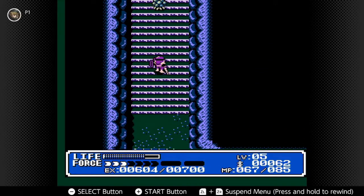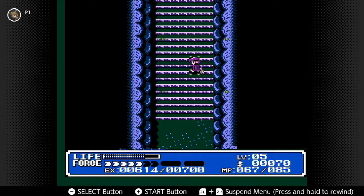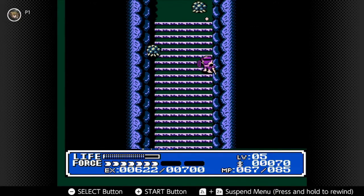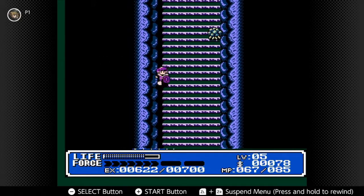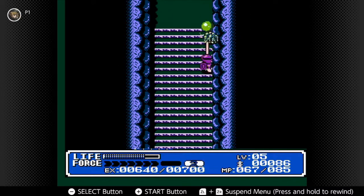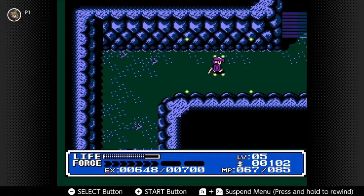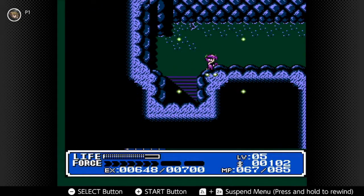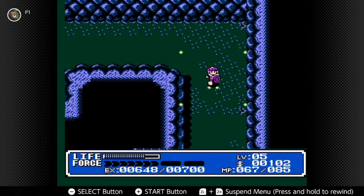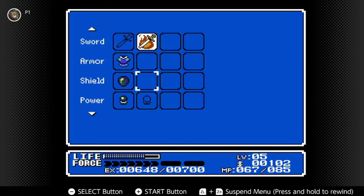I don't know what those are — they kind of look like brain spiders. We're getting the experience and the money back pretty quickly. Happy with that. Oh, music change! We're in a mystic cave now — that means there's probably a wise man. We need our fire sword again, don't we?